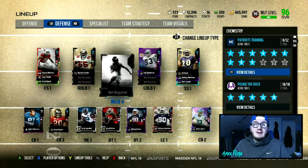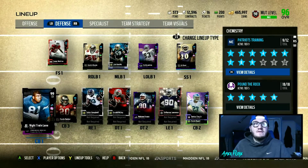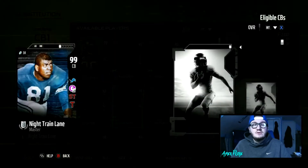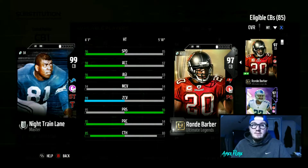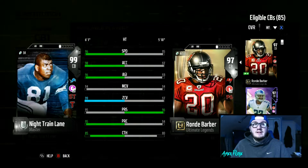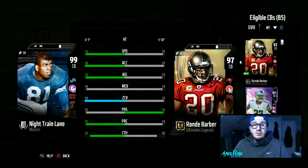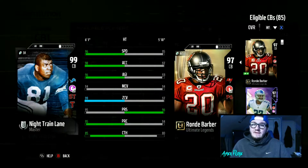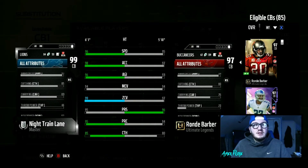The defense is looking mean right now. First up is the heart and soul of this defense — Night Train Lane. I've never used a Night Train Lane card before, so I'm very happy I picked this up. Due to Motivators Honey Badger, he has 99 zone, 96 speed, 98 acceleration, 96 agility, 94 man, 95 press, 95 play recognition, and 85 catching.